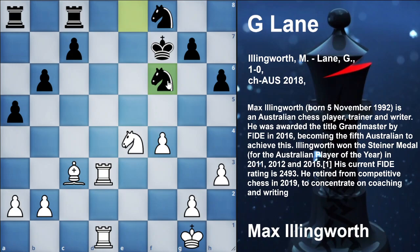Knight f6 — and this was the blunder of the game. After that, G Lane was unable to hold this position. The knight is going to f6. Now C3 — the point of the move C3 is that this square... This is the difference between mature players or expert level players and grandmasters.